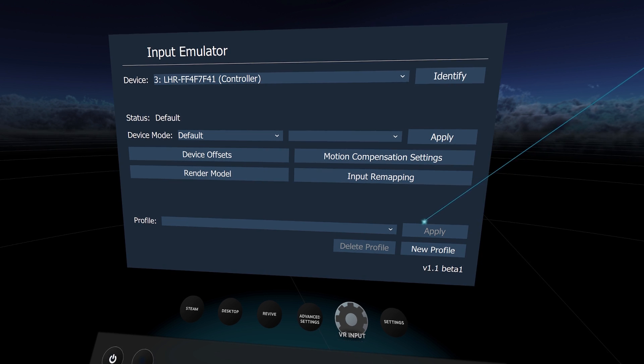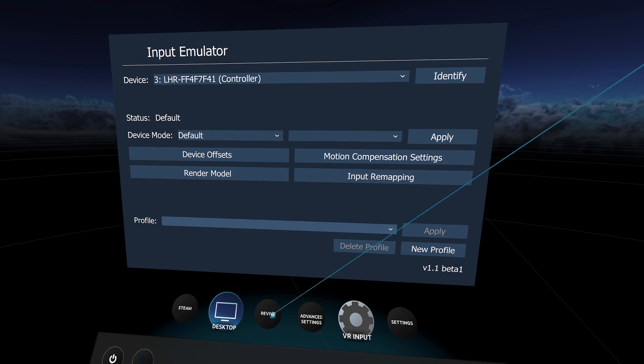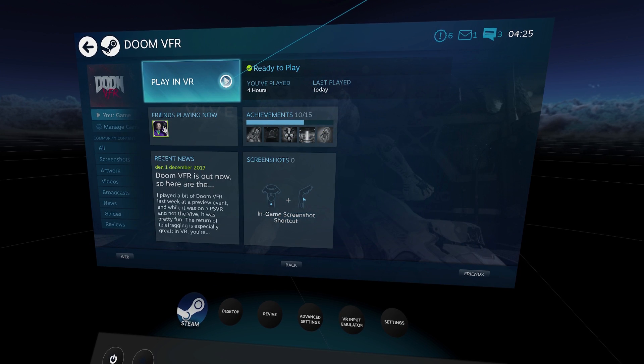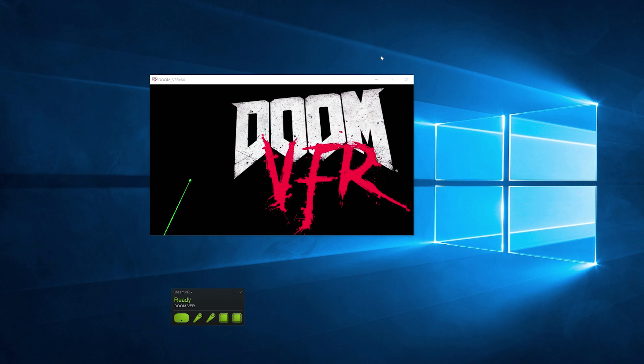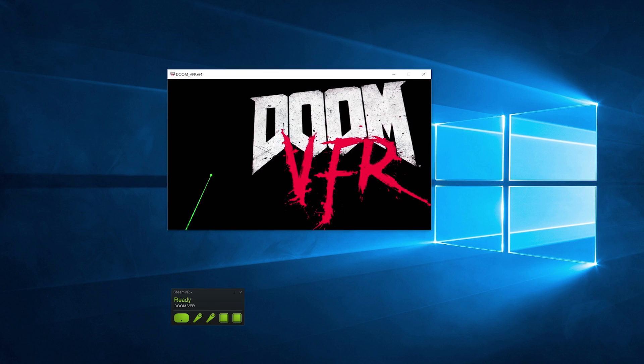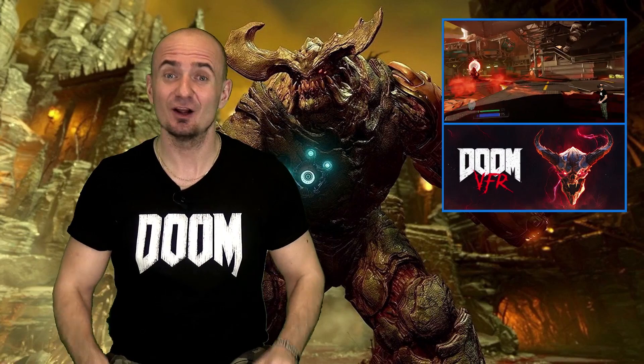You can click Apply, but you don't actually need to. The only thing you need to do now is start Doom VFR just like always, and be sure that the game window is in focus at all times while playing. Otherwise the key remapping is not going to work.